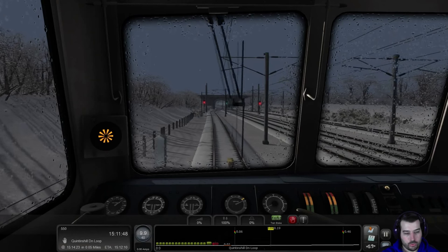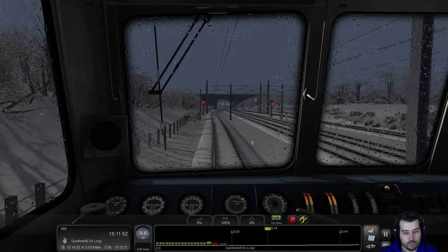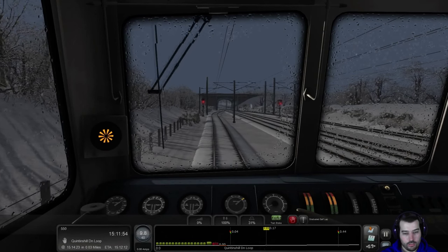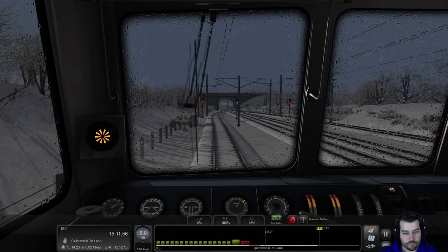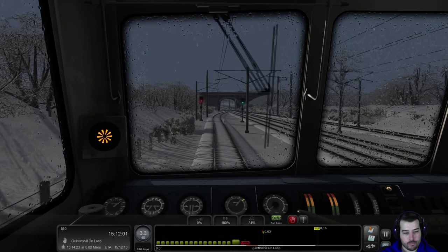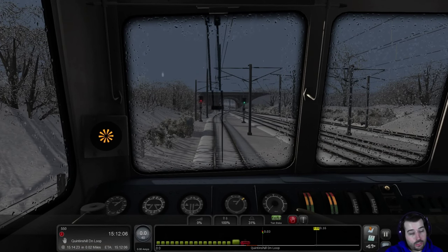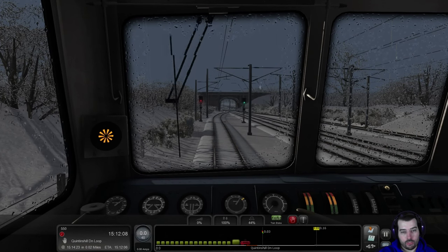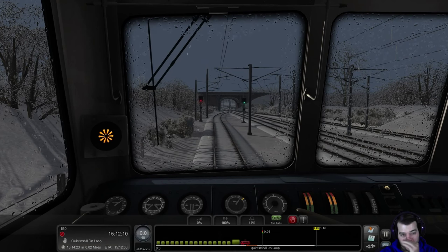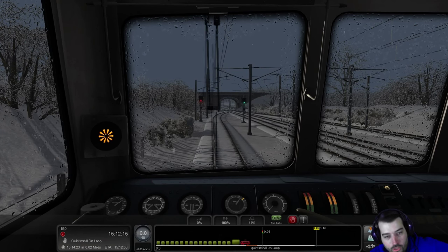There we go — almost to the stopping point here. One more alarm, and let's go ahead and stop. I had no clue why we're stopping. If I were going to assume anything, it's probably because there is going to be another train passing us, because we're again on the service road — access road — whatever you want to call it.